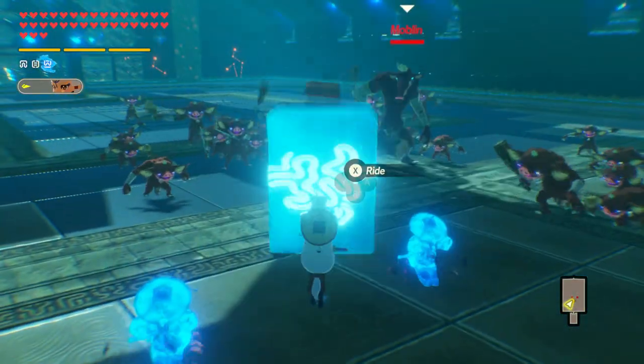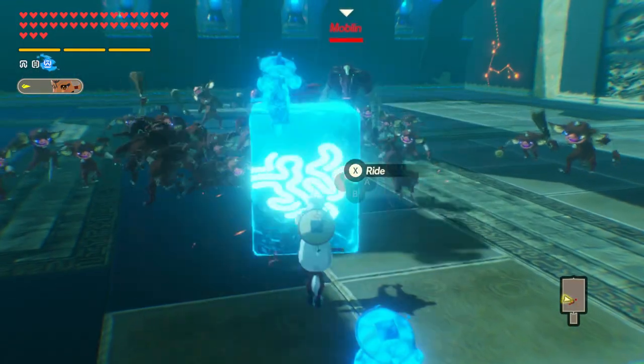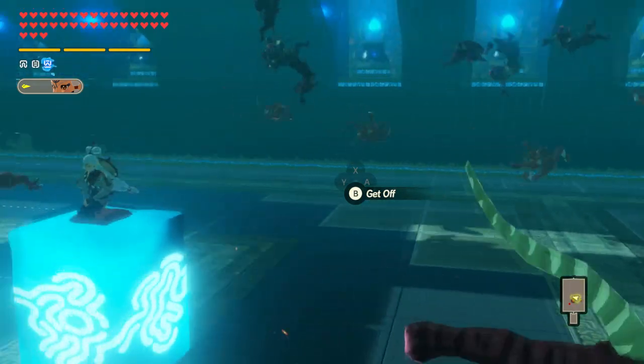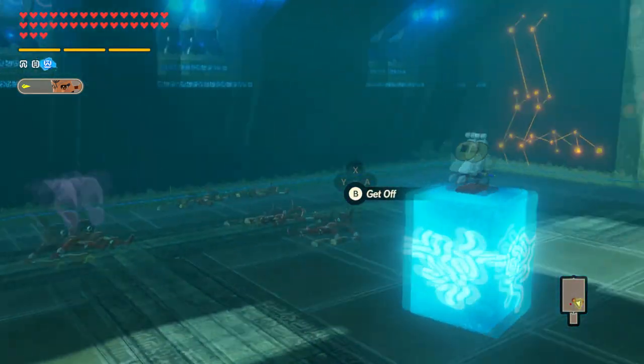Her Cryonis rune will have her raise an ice block just in front of her, and by pressing X again, she's able to jump on it and start a controllable slide around with it, damaging any foe that she runs into during it, while also countering Cryonis' weak moves.